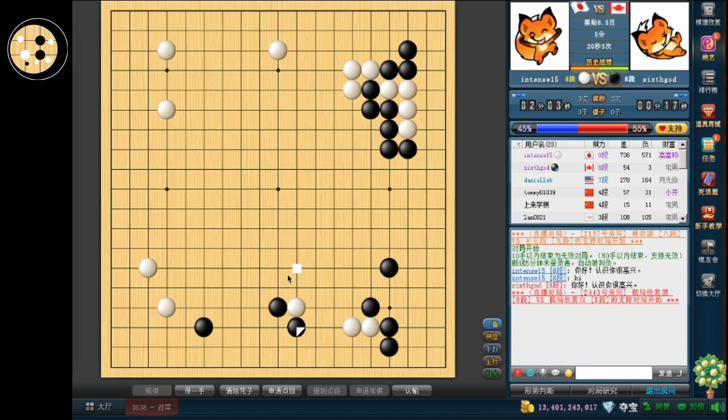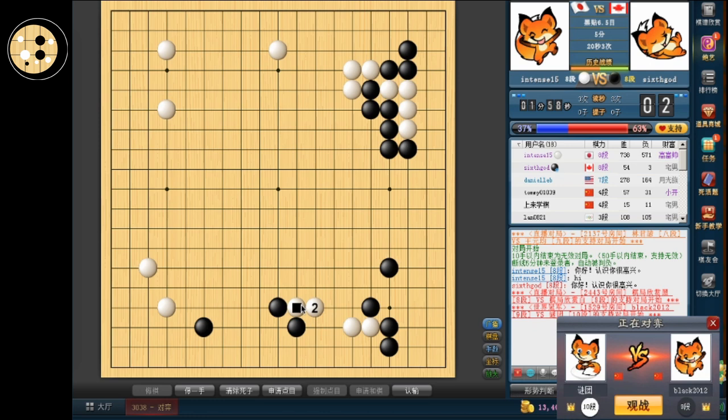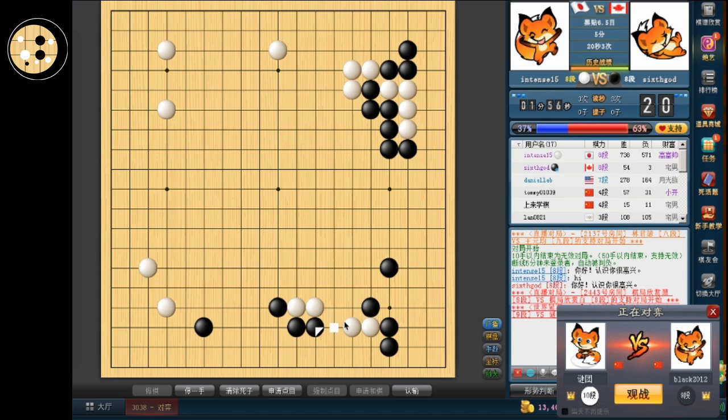This direction has value. He actually extended, which is actually slightly surprising. Because normally you would want to either cut or hane to play lightly, since normally you want to attach against your opponent's stones. I guess I will extend, because now his turn is not directly sente.